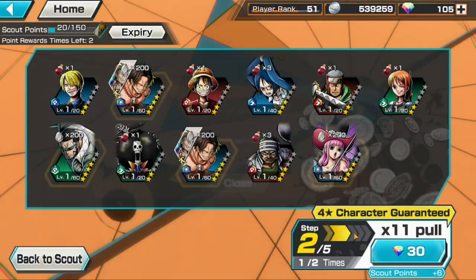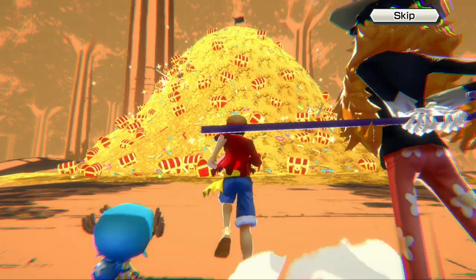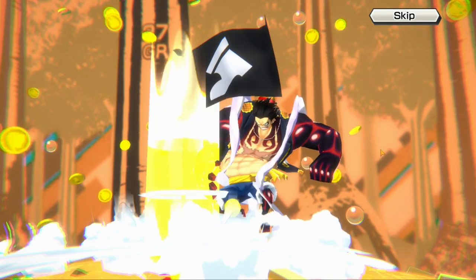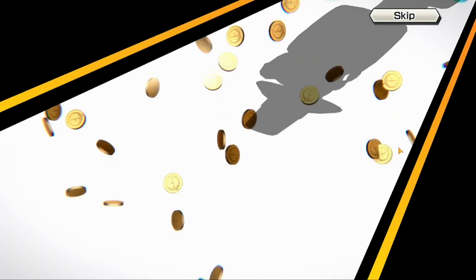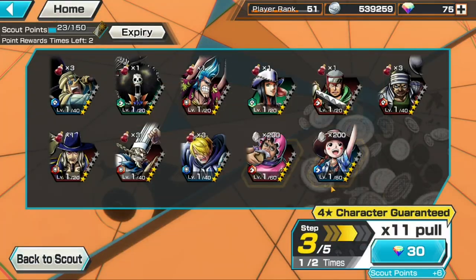We got a bunch of cola as well, that's good. Let's go ahead to the second step. We have guaranteed on this one, so that's good — gold chests, black flag though. We have pink in the pool. Let's see what we get — Robin! And the four-stars: Señor Pink, and Golden Week! My Golden Week is level 100 now — that's a W right there.